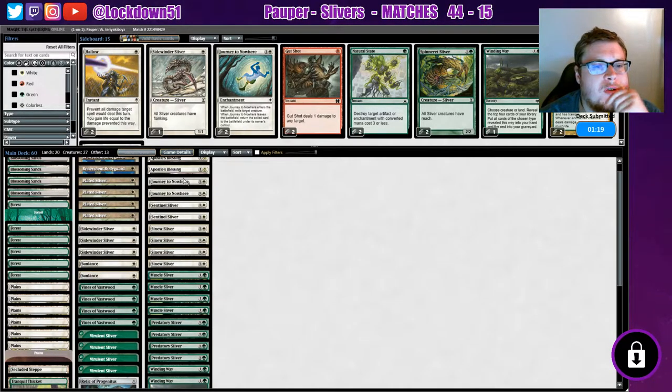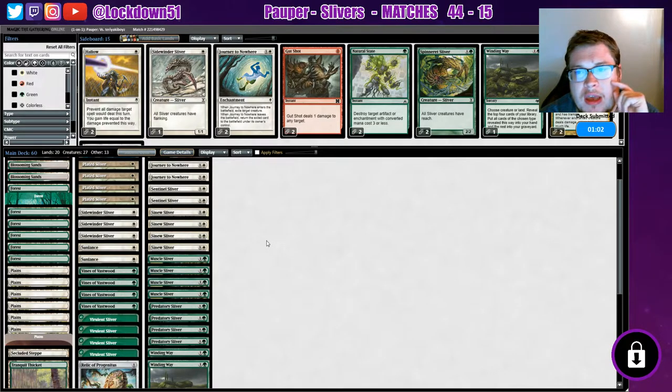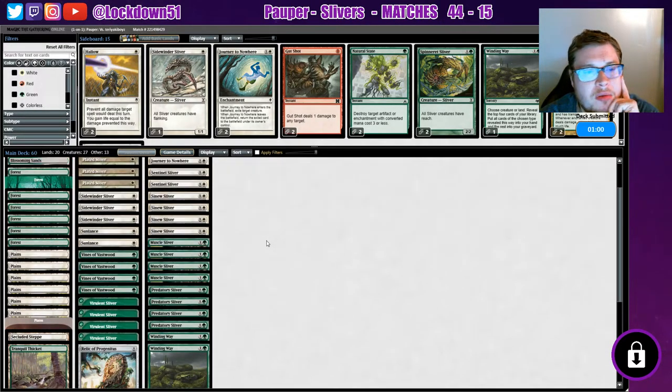Maybe it's a better choice to bring in another Journey and take out like one Sunlance, because I really feel like they've got to be playing with Gurmogs, and Sunlance is only going to hit that Thorn girl. I'm playing based off of what I saw in that game, but chances are they're playing with Gurmogs.